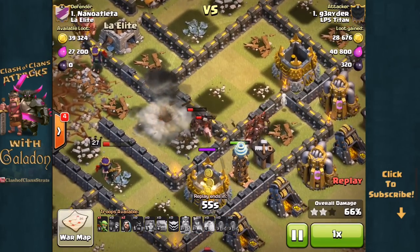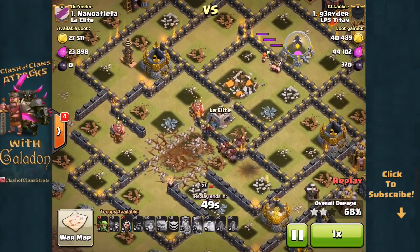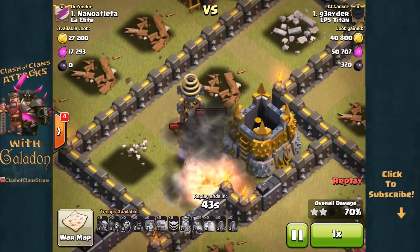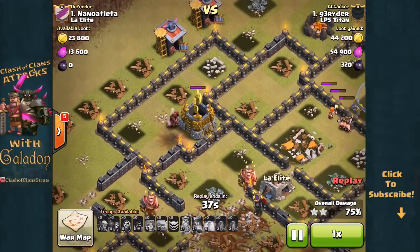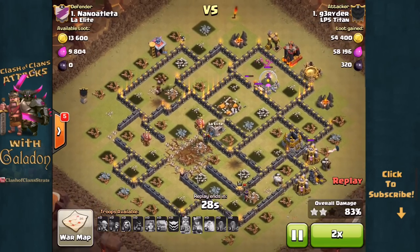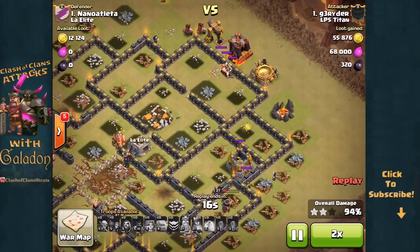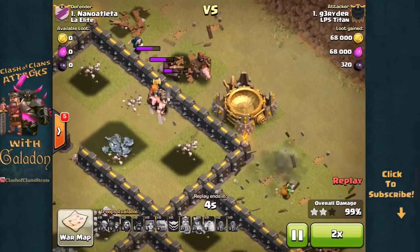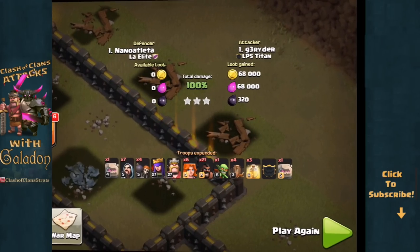The Archer Queen is still up. A giant bomb hits but injured Hog Riders are still good Hog Riders as long as they have any health, and they are going to be just fine. Town Hall down, 69% damage, just one defensive structure left. That giant bomb doesn't finish them off — and that right there was perhaps the difference between a two and a three-star attack. Just that pair of Hog Riders left is going to make a big difference with still close to 20% of structures remaining. But Grider gets the job done, with the Archer Queen and a couple of Valkyries helping wrap up a solid GoVaHo Earthquake three-star attack.